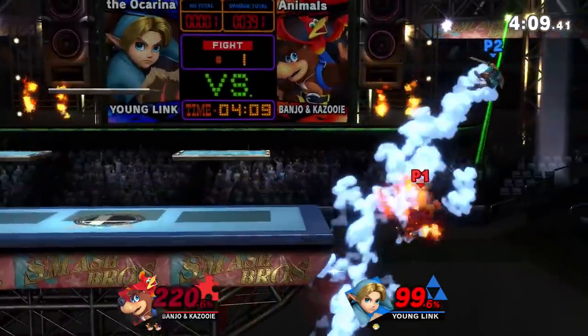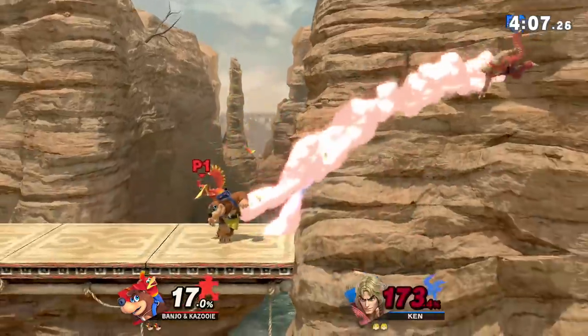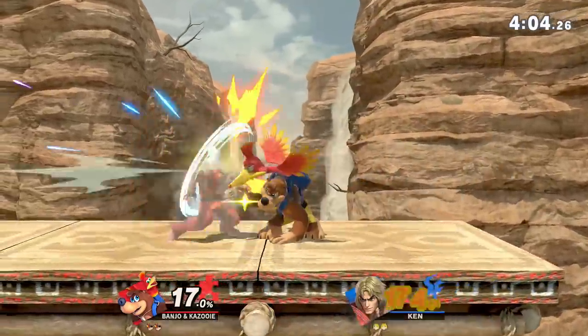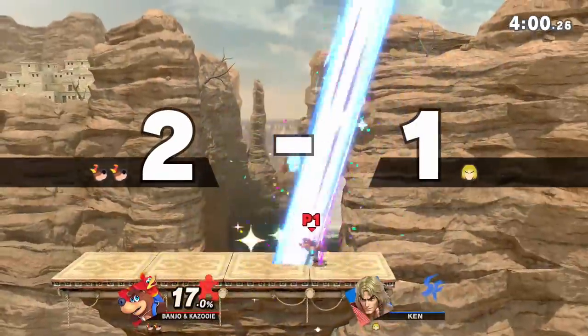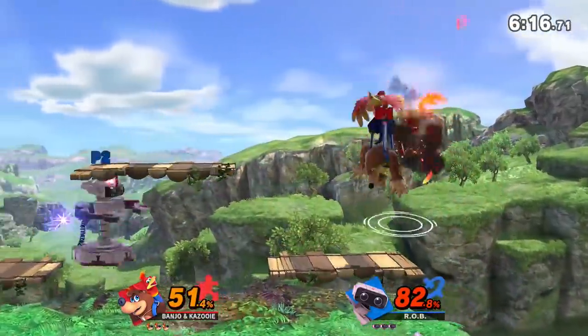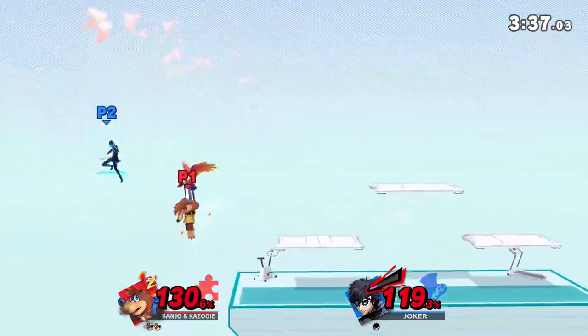Banjo and Kazooie aren't really an aggressive combo duo or a zone-to-death defensive team. They're more well-rounded with strengths and weaknesses in every area. They probably aren't for you if you're looking for a super-fast aggressive character, a super-defensive zoner, or an edgy character torn straight out of an anime.